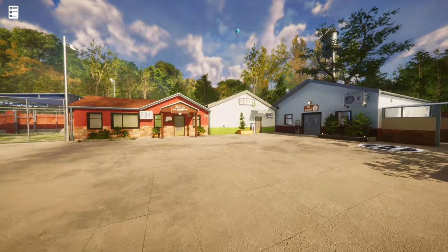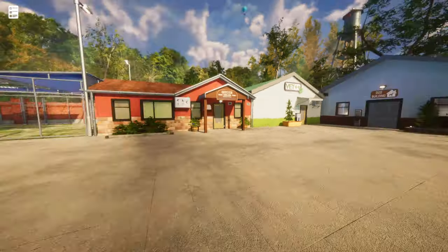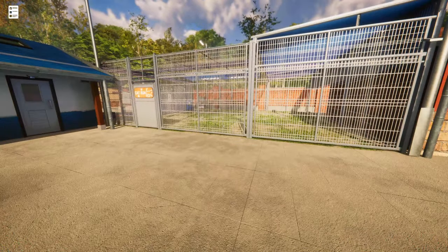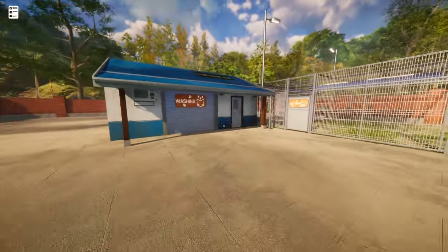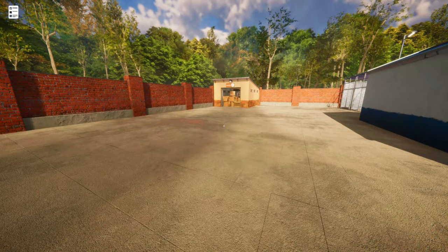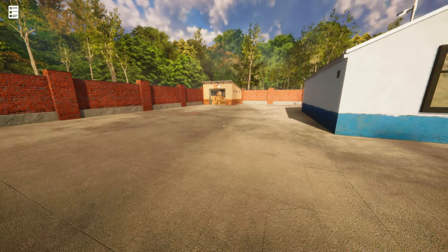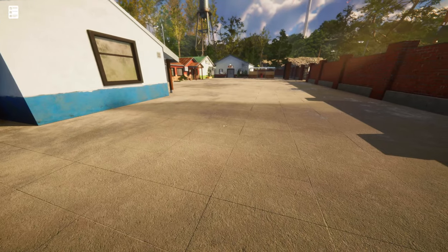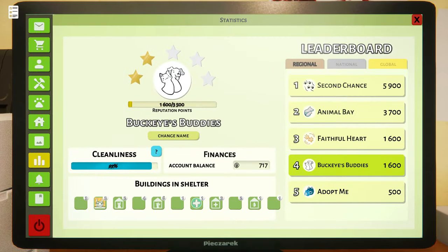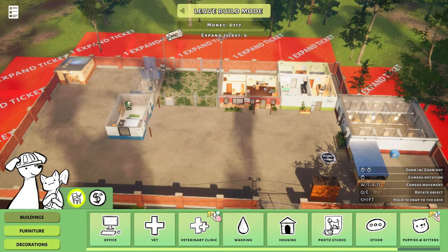I have done a little remodeling since you've last seen my veterinary spread here. We still have our little cat run — that's what we started off with. Let's take the grand tour. We have our warehouse back there and we have expanded our land, but I can't add any more buildings right now because I am poor. Let's log into our computer here and I'll give you a quick bird's-eye view of our clinic spread.